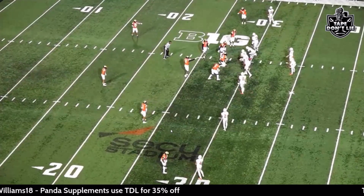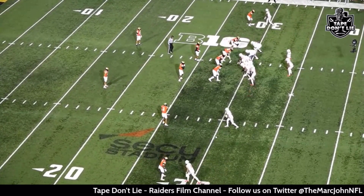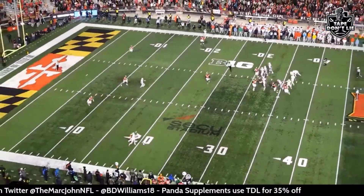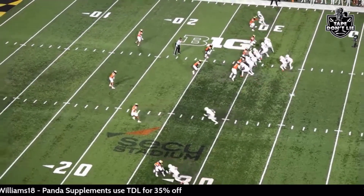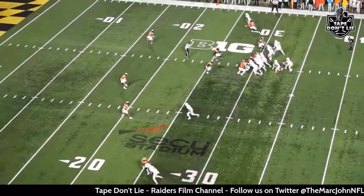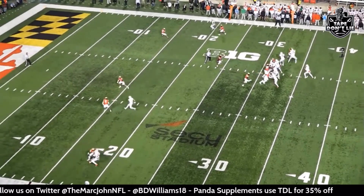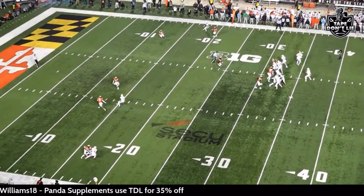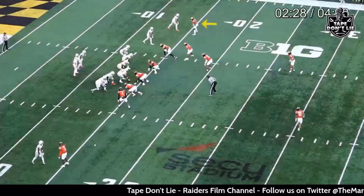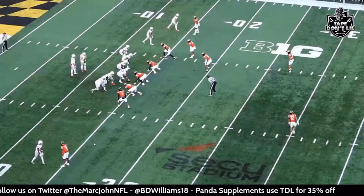Now let's talk about when he's actually targeted — those were all untargeted reps. When he's under stress and facing some good routes, this is really how we judge corners. He's in man-to-man coverage at the bottom of the screen going up against Ohio State's number four. What I like about this rep is he's really patient. Because he has that speed, he can be relaxed and calm down. When he sees the receiver drop his hips, he holds on. As soon as the receiver lets go, he lets go, fights through the catch point, punches and rakes it. Great job at the catch point right there.